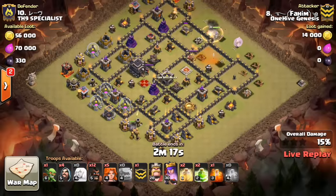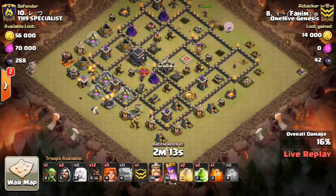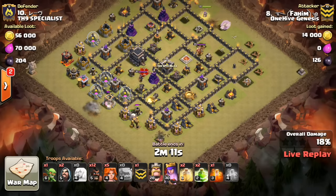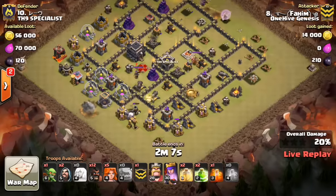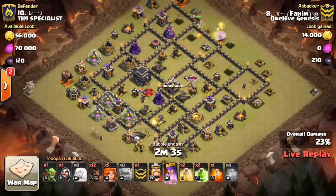Starting the bottom part of the attack, just needs to keep an eye on the Queen, but she shouldn't encounter that much point defense, so she should be okay. Doesn't even have a Rage for her, just the ability, but that should be fine. The Golem coming in on the Mortar — a little slow on the Funnel creation; he's probably a little nervous about his Queen.